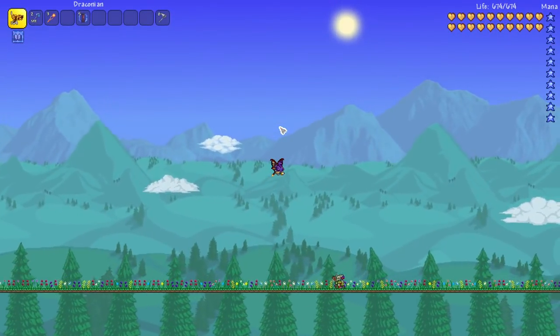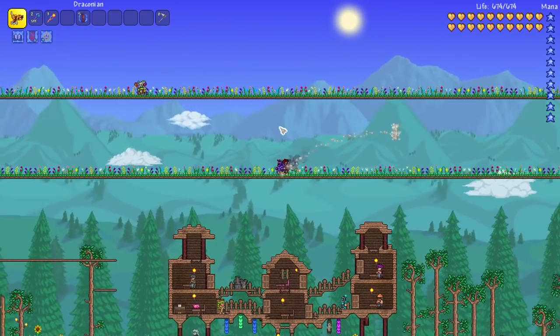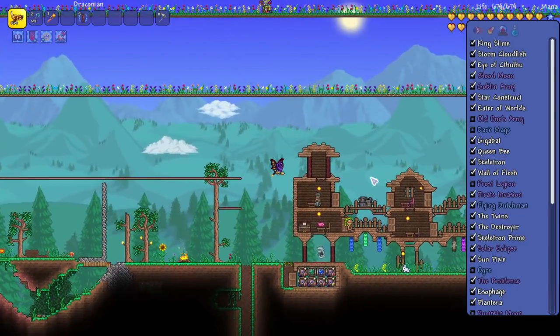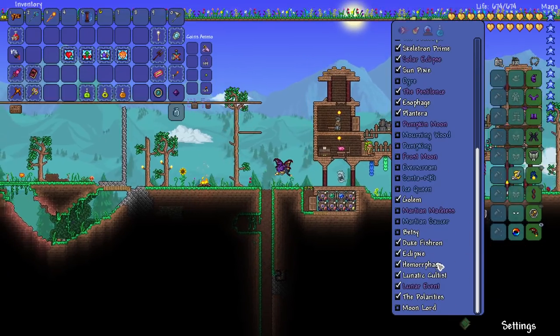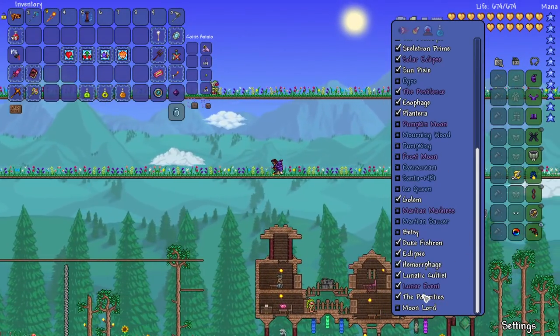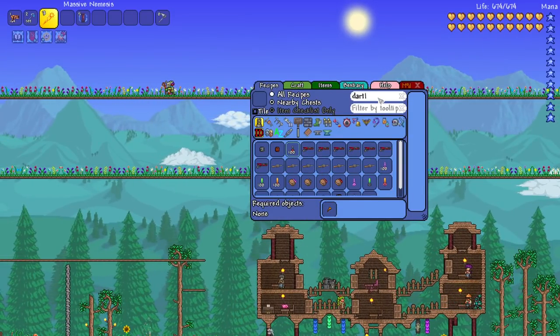Welcome back to the finale of the Polarities series - it's been so fun so far. We still have to defeat Moon Lord, so that's what we're going to do today. I'm also going to be taking on the Polarities again several times because I want to get the weapons and the armor sets, try them out, and then use them on Moon Lord.